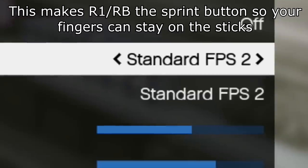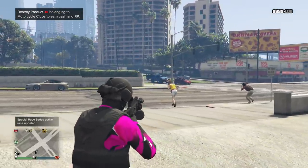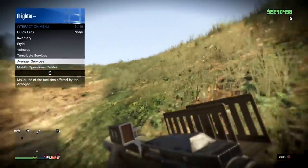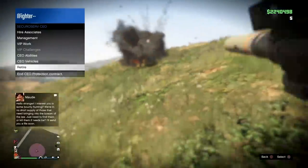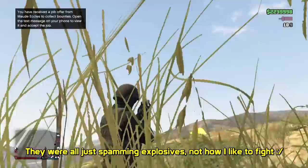How do I move fast in first person while using the interaction menu? With the standard profile your movement settings don't let you move fast while the interaction menu is open. That's why I use Standard FPS 2 — it makes R1 your run button and X your roll button, or the Xbox equivalents, which means you can use the menu while you're sprinting.